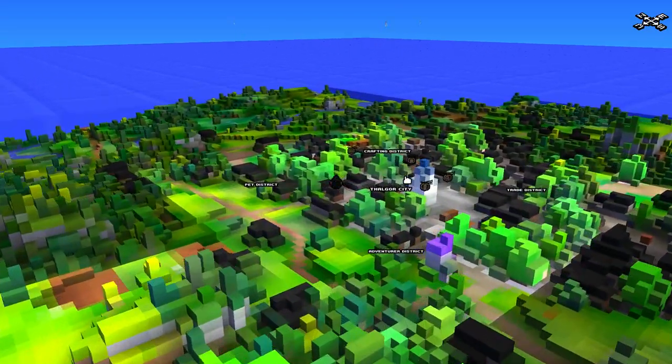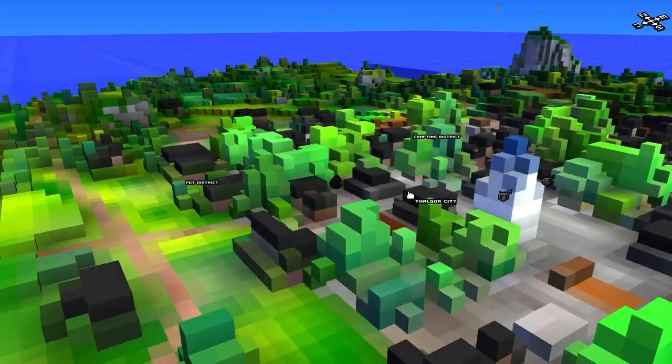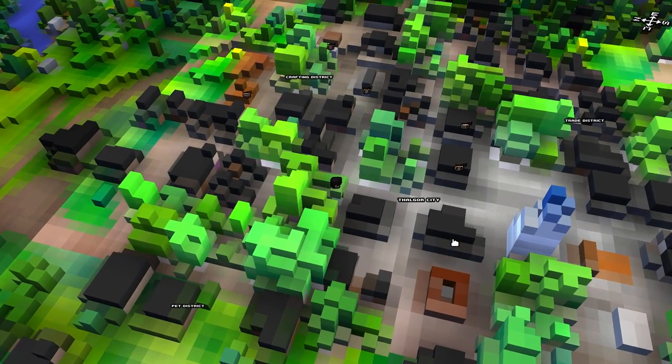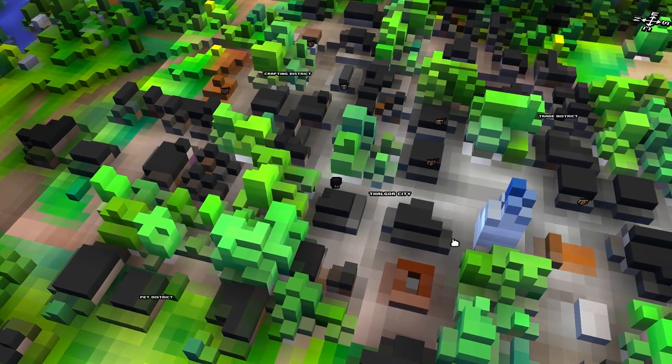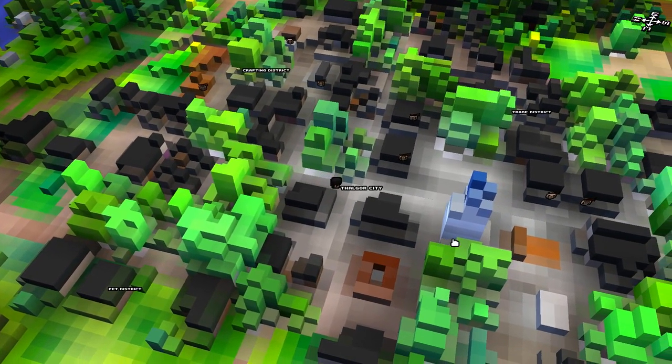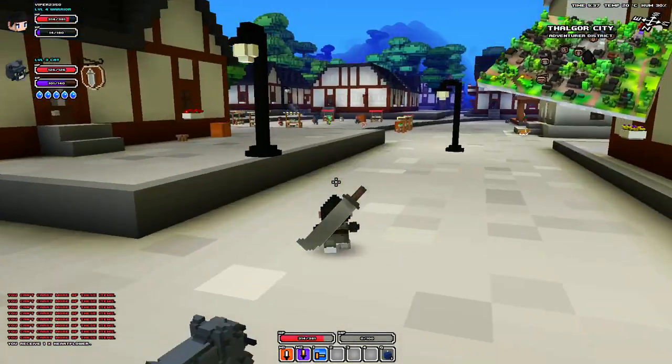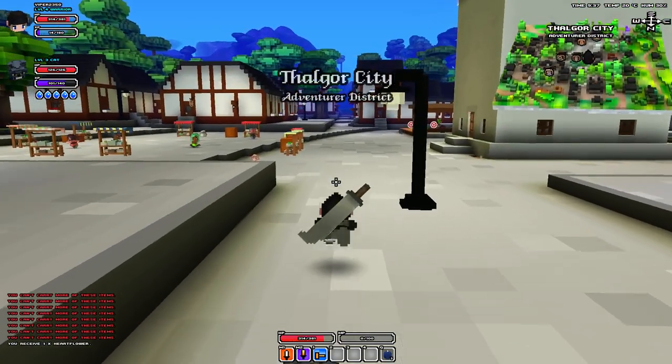I am looking for the item shop on the map. Here we go — straight this way, this way. And here, like I said, should be a really cool lamp.